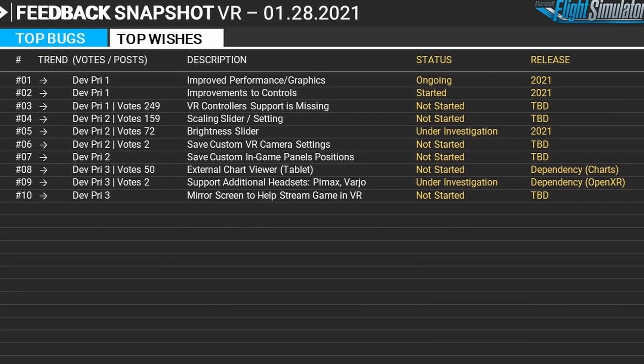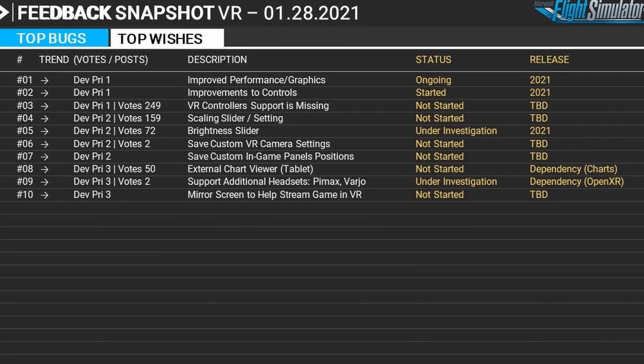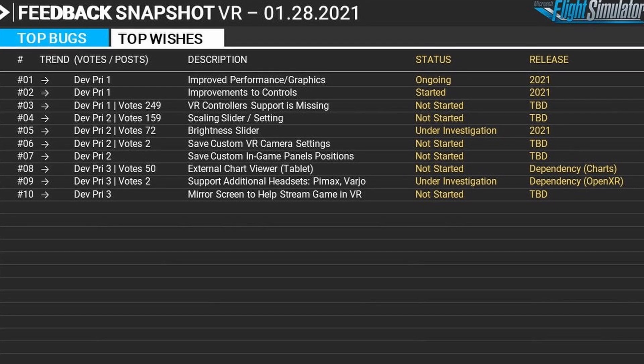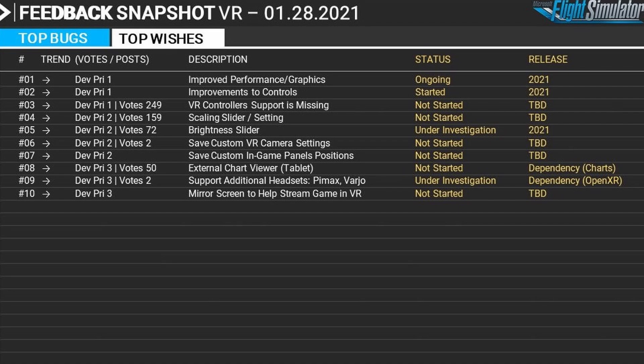Whether VR or not, I think we're all looking for better core utilization. Jörg highlighted that at this time the list is not comprehensive — it's still very early days for VR in Microsoft Flight Simulator. We can see they've given the top three items priority one, then priority two items, and priority three. This of course could change. VR controller support is missing and is being looked at, with no time frame indicated. Good news for VR enthusiasts will be the scaling slider and setting bars, as well as a brightness slider. If you feel strongly about a particular aspect of VR, make sure your voice is heard — go on the forums and vote. The more votes a topic gets, the more attention Asobo will give it.